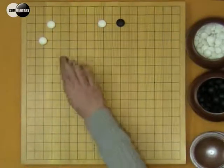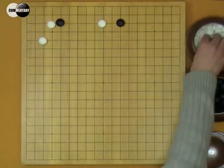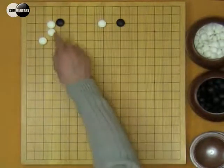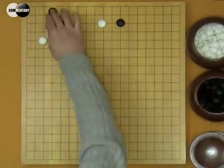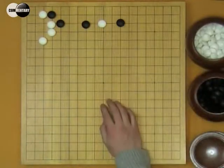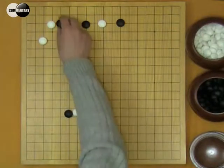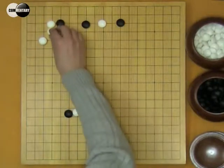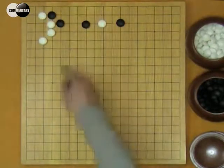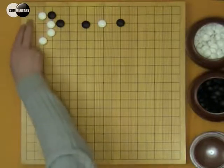In this situation, when B contacts, W has two choices: here or here. If W nobi, B hane, W hane, B here. Relative to this situation, these two exchanges are good for B. But this result is also acceptable by W. W's corner is very thick.